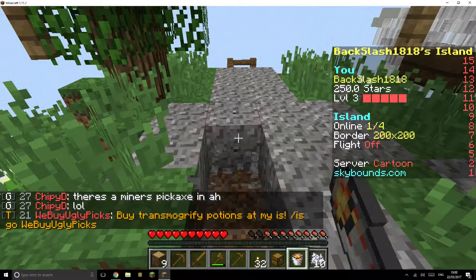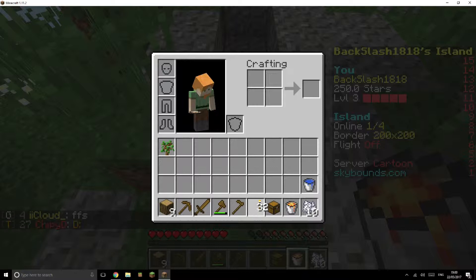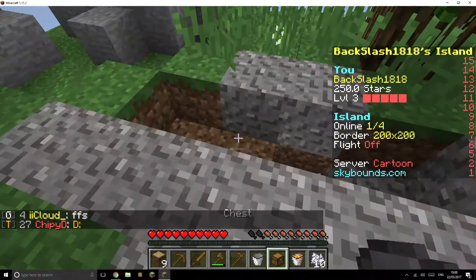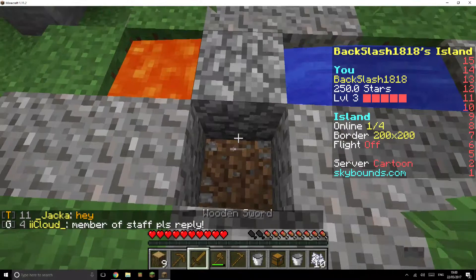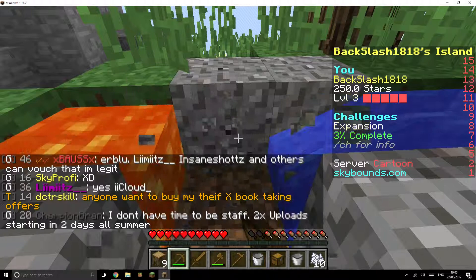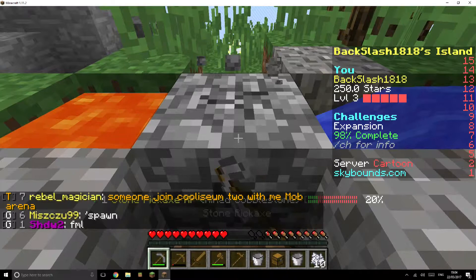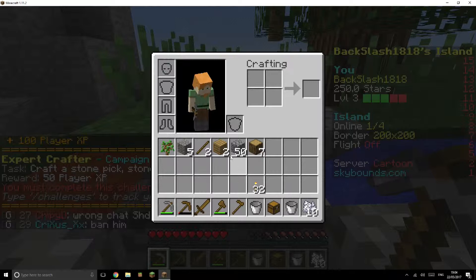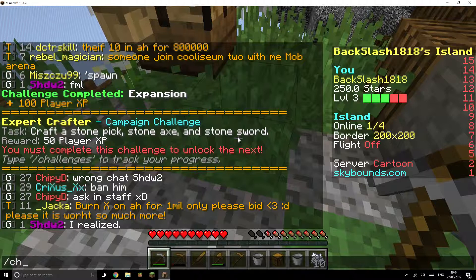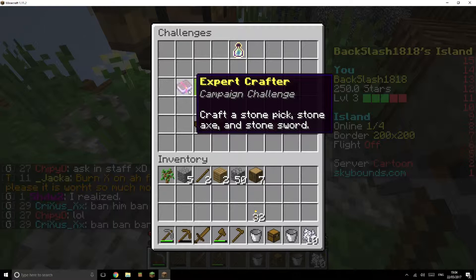The water goes there, then the lava goes there. I'll cut the video until I have around the right amount of cobblestone. We just need to mine about two more pieces — there we go. We mined 64, though we got 53 because I used three to make a pickaxe.